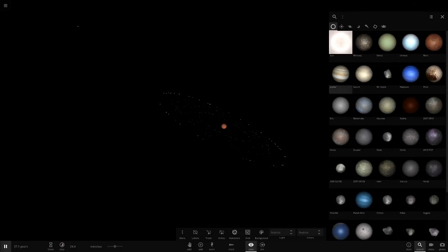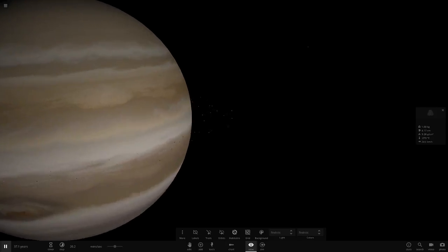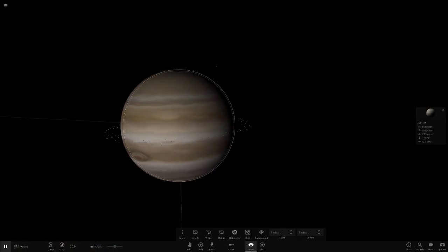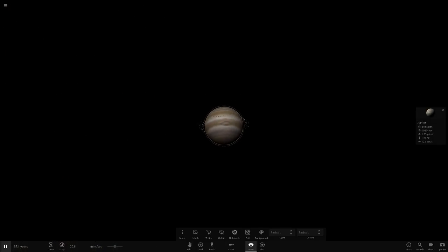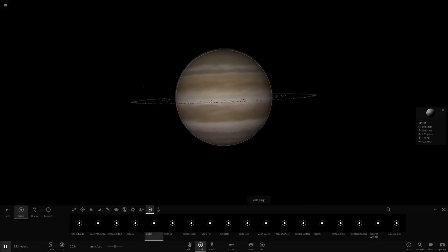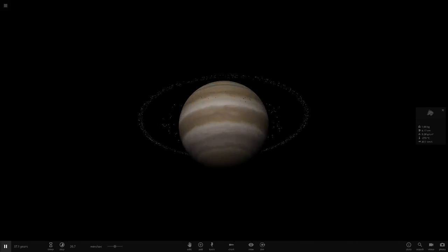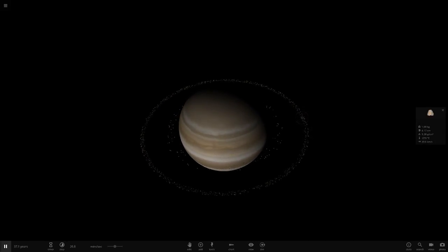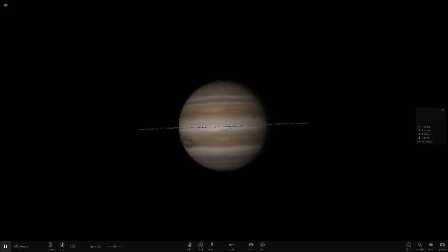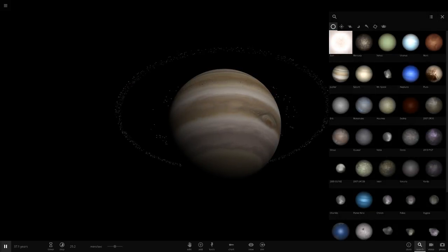Next up is Jupiter. Remember the rings crashed in earlier - they're really small. Jupiter's own rings are a lot further out than Uranus's rings. If we add Jupiter's rings just to compare - you can see they're a lot further out. If you guys want a 'what if every planet had Jupiter's rings' video, just say so. The rings of Uranus around Jupiter really don't do much.